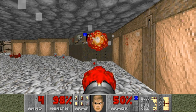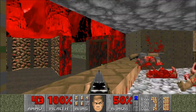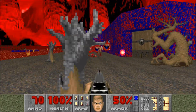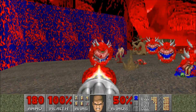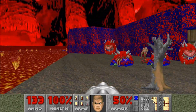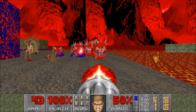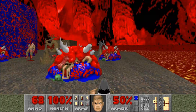Let's get out the rocket launcher for that baron there. There we go. And this is why I find the cacos so annoying — if you don't have rockets or plasma cells they just take a long time to kill. But they're not really hard enemies at all.